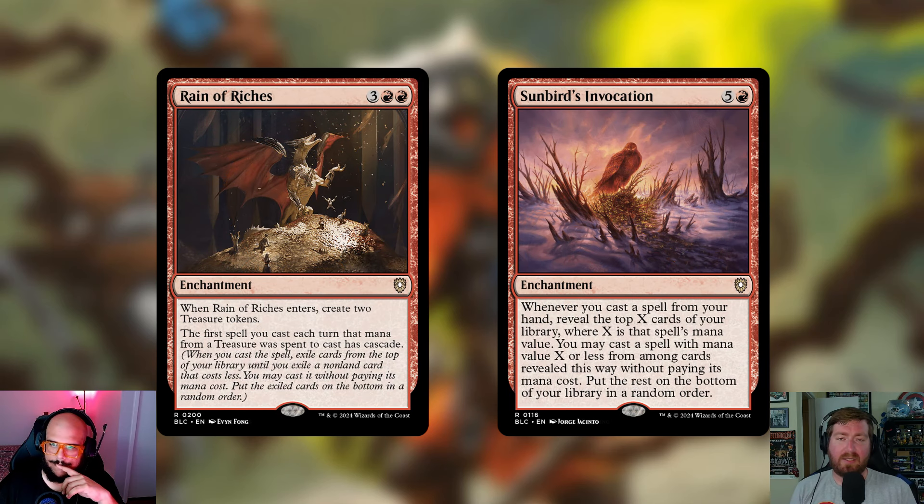For enchantments, I didn't add any but I am cutting two. Reign of Riches is three and two red for an enchantment — when it enters you create two Treasure tokens, and the first spell you cast each turn with mana from a Treasure spent to cast it, you cascade. It's cool, but we cut quite a bit of treasure production from the deck. Bootlegger's Stash is already gone, so Treasure just isn't really there anymore. This is kind of the only card making Treasure at this point, so it's an easy cut — we're swapping in spicier, higher mana value cards.